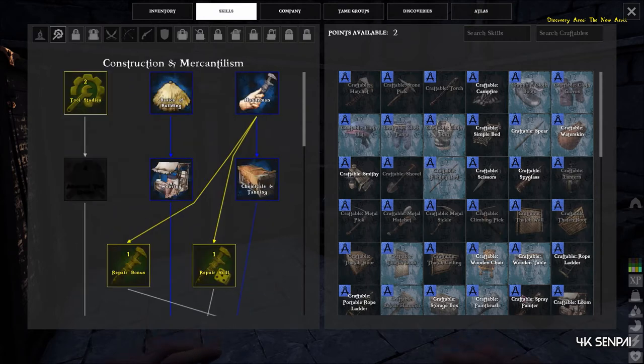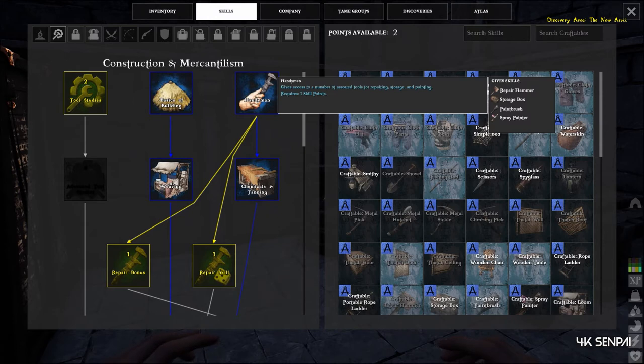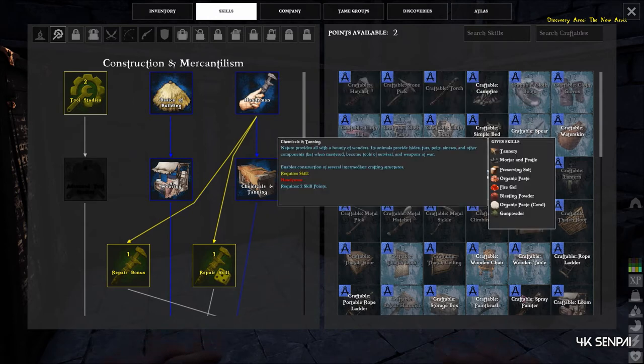Under that, we need to take handyman, which will give us a few items and takes one skill point, and then chemicals and tanning, which will take two skill points.